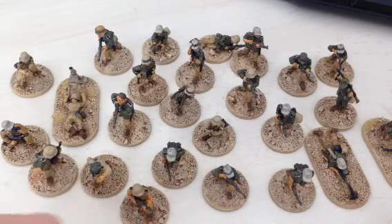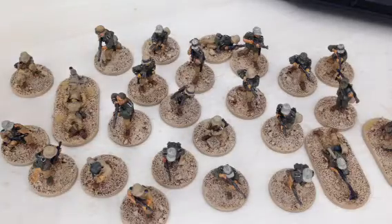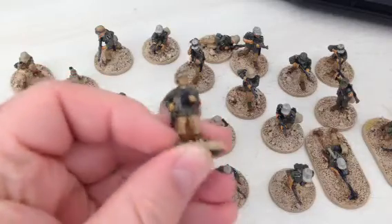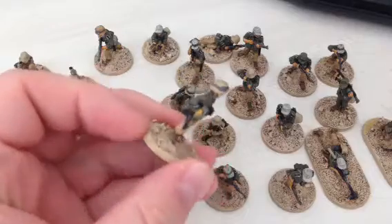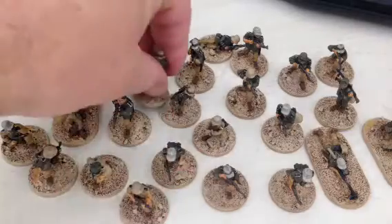Getting back to my painting — I'm playing in an escalation league at the moment for Bolt Action. This is my first 500 points of Africa Corps. I changed a bit because these figures were painted a long time ago, but I've re-based them and made the basing a bit different, because they were on the old crappy GW plastic bases and they suck. So I just re-based them — this is the first 500 points.